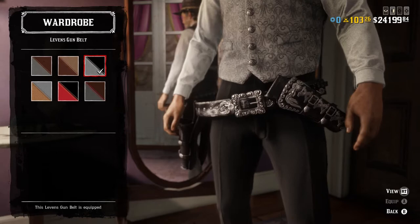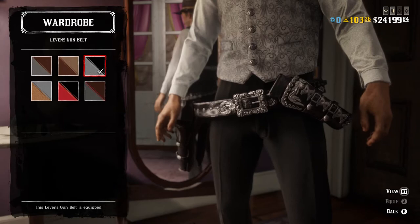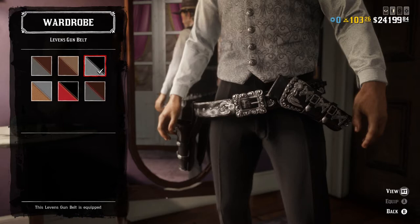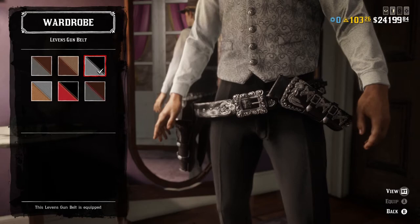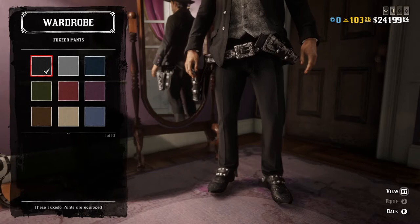We didn't add a belt buckle. I went with the Levens gun belt in the black and gray variant. Obviously this doesn't look like the one in the movie, because that one sits much higher, and the second holster is actually an under-the-arm holster — nothing in the game will match exactly. I went with one that fits his character: he's a bit of a showman and a quick-draw sharpshooter, so I chose something a little more ornate that sticks with the black and silver theme. I went with both the Levens gun belt and Levens offhand holster in black and gray.